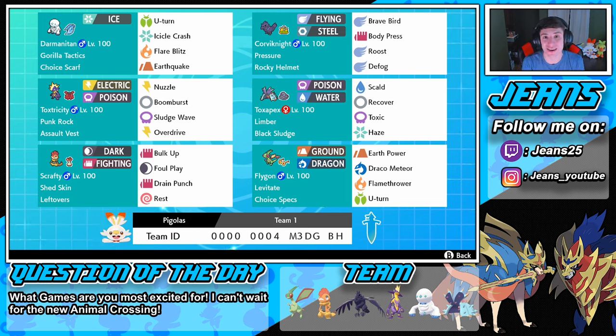I'm hyped to use Flygon because I never really use him in competitive battles, only in the wild area. In the front spot we got a Choice Scarf Darmanitan rocking U-turn, Icicle Crash, Flare Blitz, and Earthquake. He's super fast and hits like a truck. Then we got Toxtricity rocking an Assault Vest to soak up special attacks, with Nuzzle, Boomburst, Sludge Wave, and Overdrive. Then we got Scrafty, rocking Leftovers with Bulk Up, Foul Play, Drain Punch, and Rest.